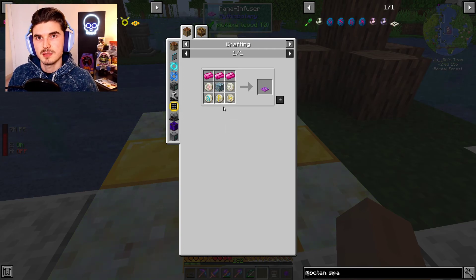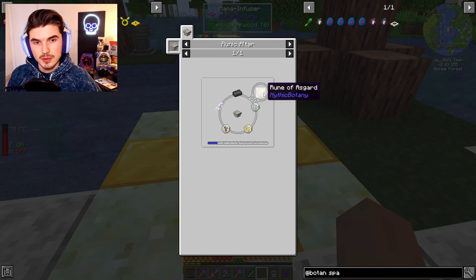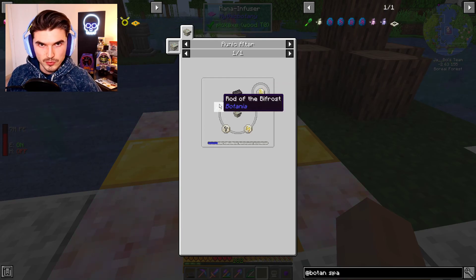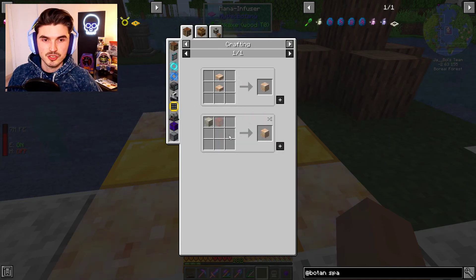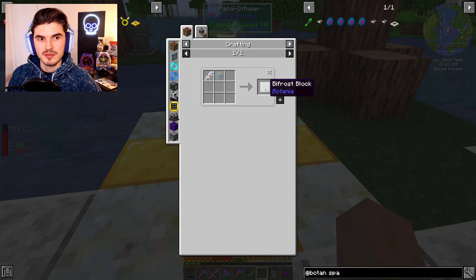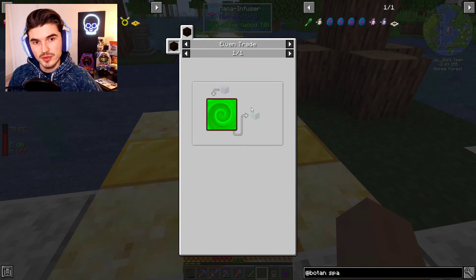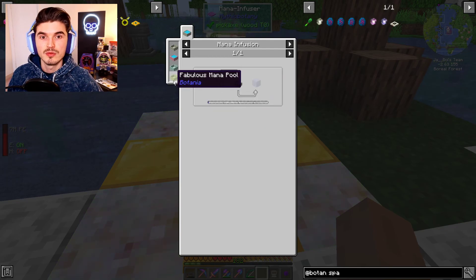There is one specific item I want to note that could be helpful as you're progressing. The one rune you need is the Rune of Asgard, and with this one you need to use a Rod of Bifrost for it — and this does consume the Rod of Bifrost. What I would recommend is get that Rod up and going, use it to make your Bifrost blocks first. You will need five of these and you need Elf Glass, which is made from tossing Mana Glass through your portal. Mana Glass you just toss in a Mana Pool — very straightforward.